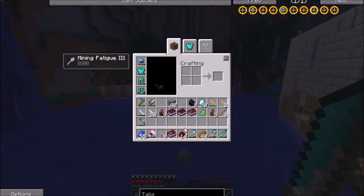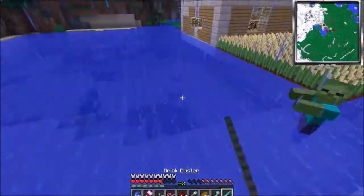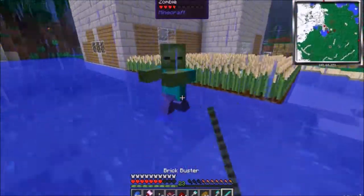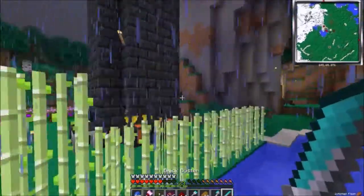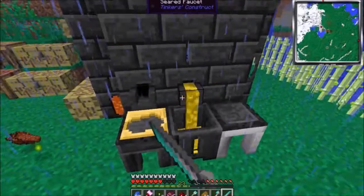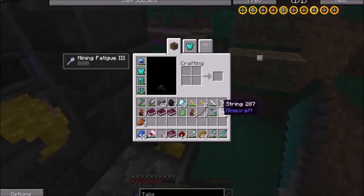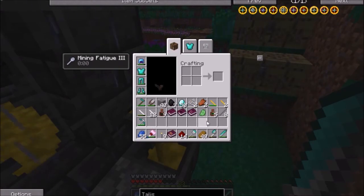We're actually gonna take the diamonds with us and toss the cobblestone and tin. We're gonna keep the creeper heart because it seems like it's something rare. Alright, that's all ready, so let's get going.